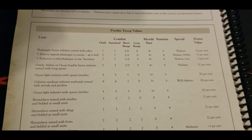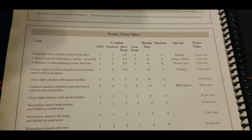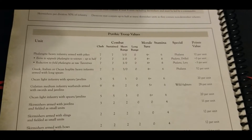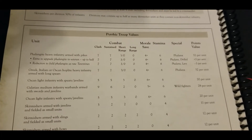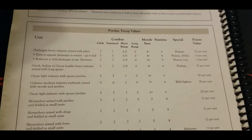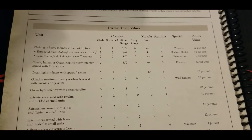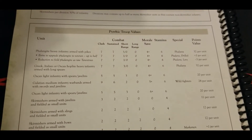Interestingly, we have access to a warband-style unit: Galatian medium infantry with swords and javelins, giving a nice nine on clash. It drops off on defense, but it does give us access to wild fighters in quantity, as long as we're satisfying the phalanx requirement.